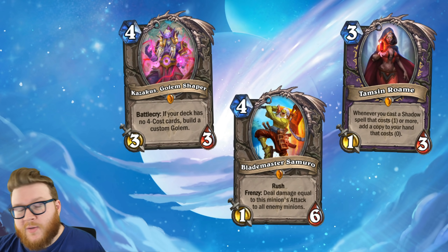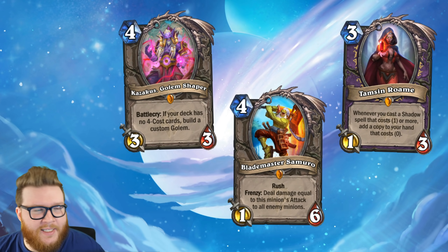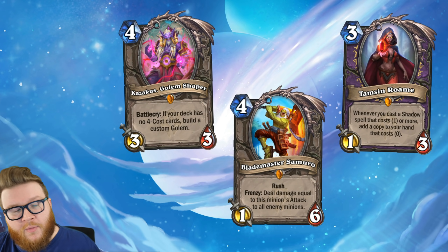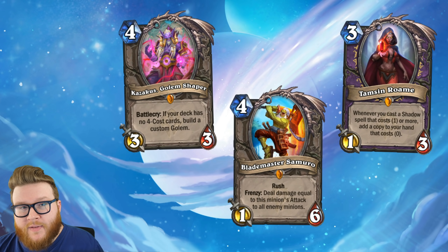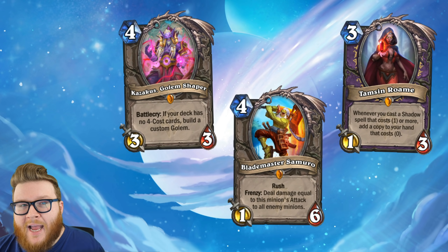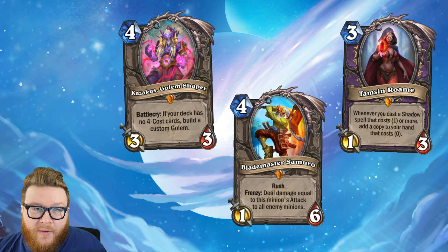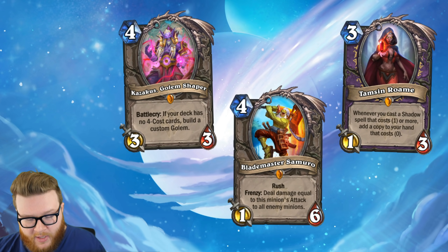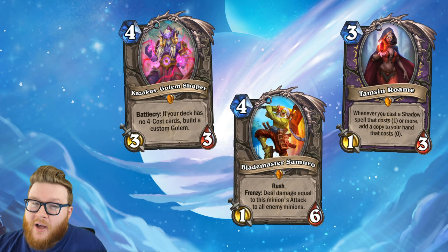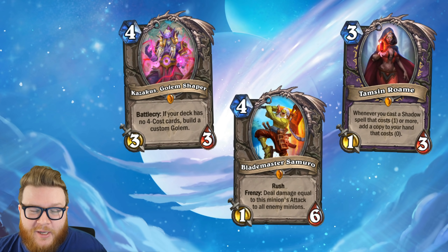On the other side of things we have Samuro, who's certainly competitive with Kazakus because you likely don't want to run both, but Samuro is meeting a different need. Kazakus is often a proactive, tempo-building sort of card, whereas Blade Master Samuro is a more reactive and often control-focused card that's cleaning up your opponent's board and helping you swing things back in your favor. Samuro interacts really nicely with any kind of attack buff card — things like hand buff cards in Warrior, Nitro Boost Poison in Rogue, and most notably Apotheosis in Priest, which not only increases his attack but also gives his frenzy effect Life Steal, which means he can fully heal your hero while simultaneously clearing a board. And that is crazy.